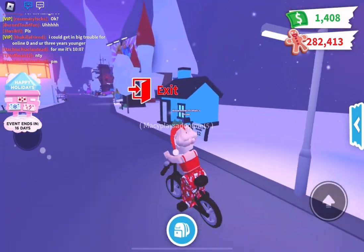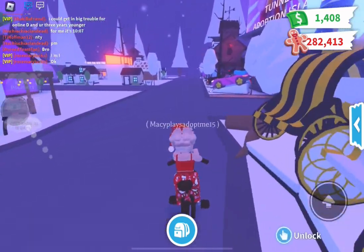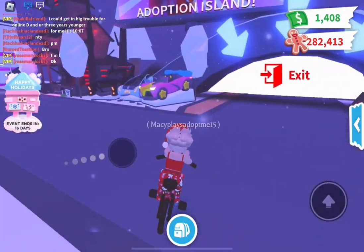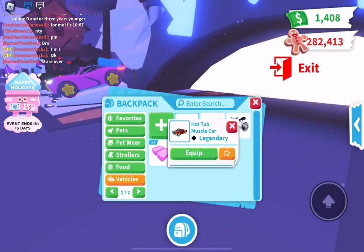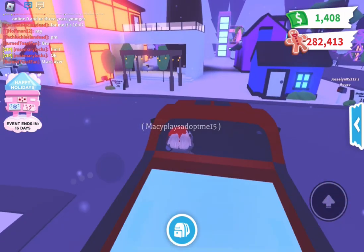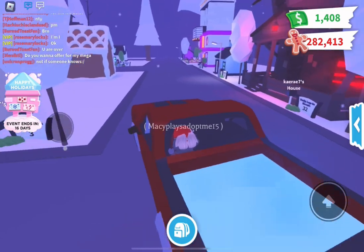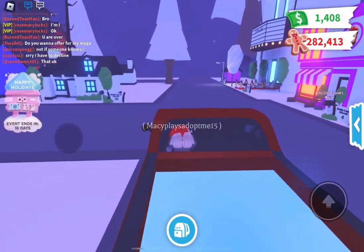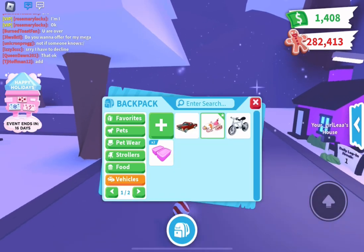And then I have a bicycle. I don't remember when I got this — I think it was when I first started playing the game on this account, my new account. Then I skipped one that I wanted to save for the end, and I have a hot tub truck kind of thing. It was given to me in a trade, I don't remember what trade though.